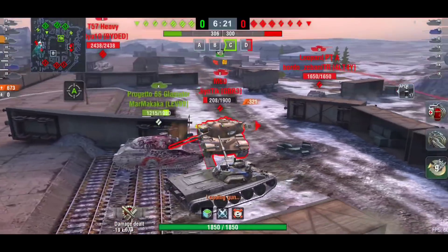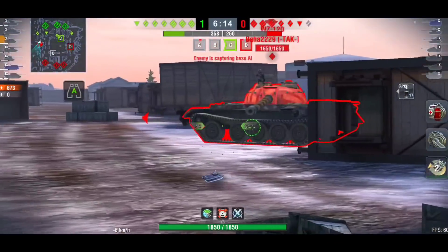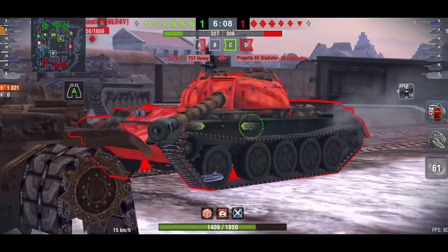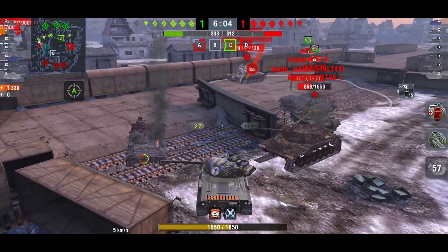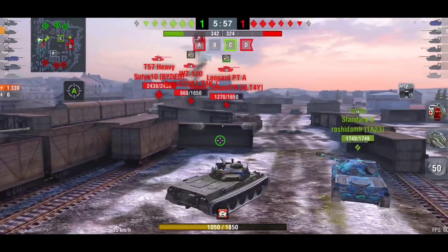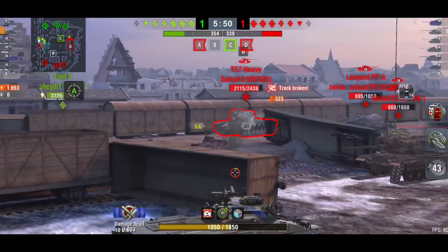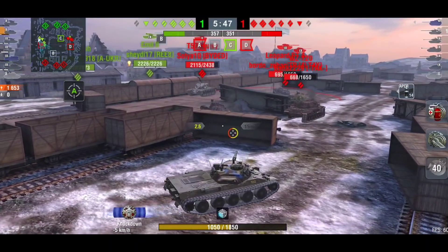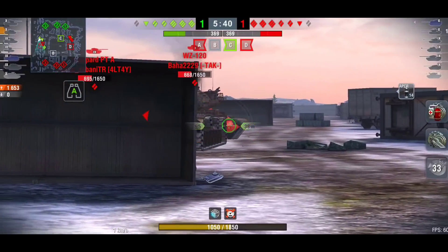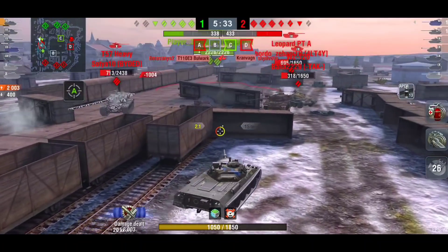I think this is definitely the best looking tank in the game, and it's a great tank as well. It doesn't have armor and it doesn't quite have the DPM like the other mediums in tier 10, but what it does have is speed, gun depression, and a very nice turret. It's basically like the Patton used to be — it's a ridgeline tank. If you can get on a ridgeline you can just pump out a lot of damage.